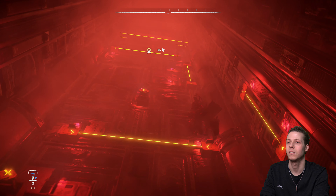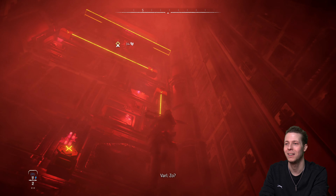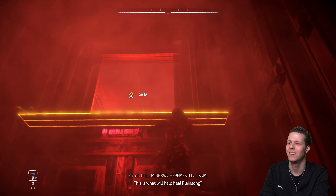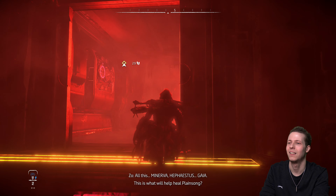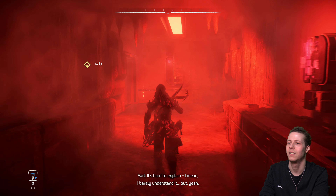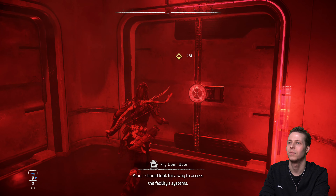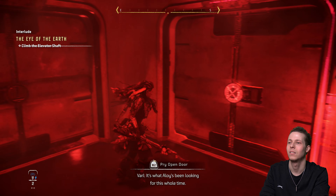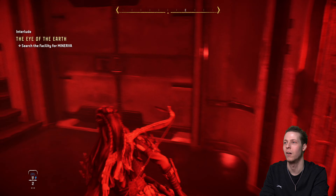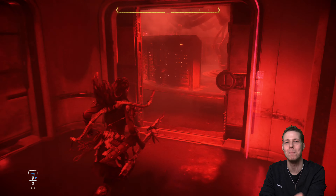Aloy calls out to Zoe — how can I hear them talking from so far away? Zoe asks if she's doing okay. Gaia, Hephaestus, Minerva — this is what will help heal the planet. We need to find where Minerva's hiding. I should look for a way to access the facility systems. I like how I can hear them just a slight muttering from far away.